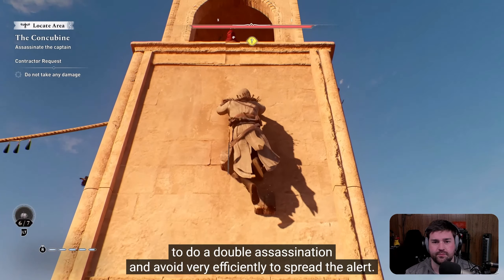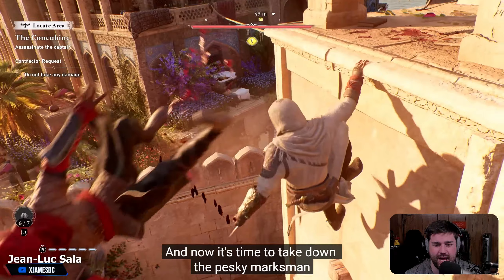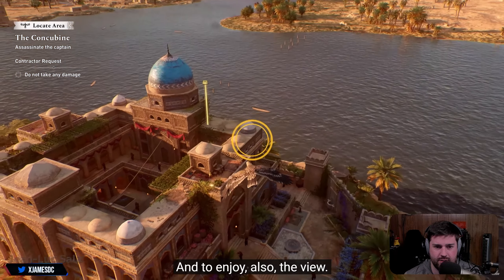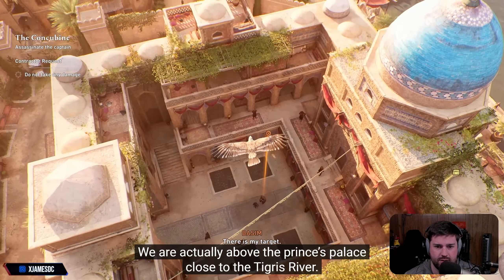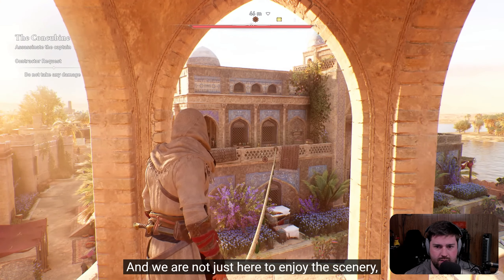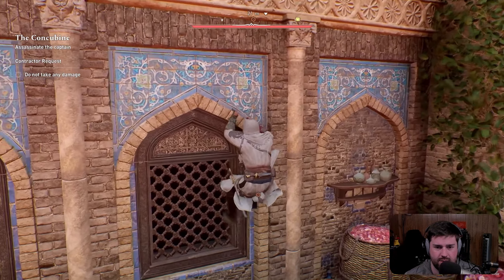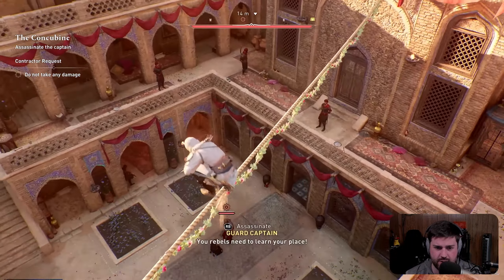And avoid very efficiently spreading the alert. So many times in past games you didn't have that and you're just screwed. We're here to enjoy again the use of our eagle Enkidu and also the view. We are actually above the Prince Palace, close to the Tigris River, and we are not just here to enjoy the scenery — we have a target to find. I love how they're talking over this and giving us detail about what's going on. This is awesome.